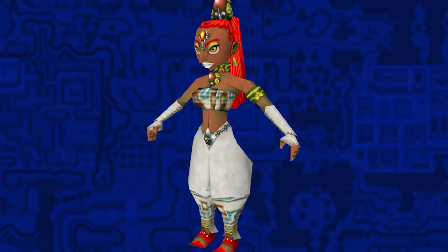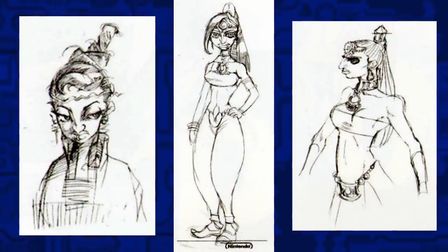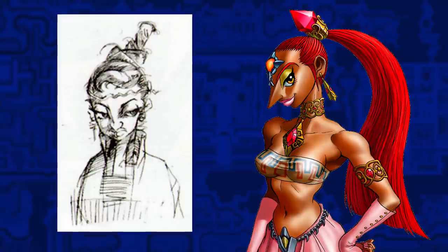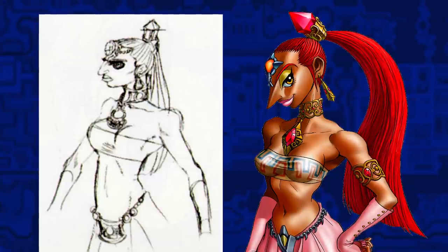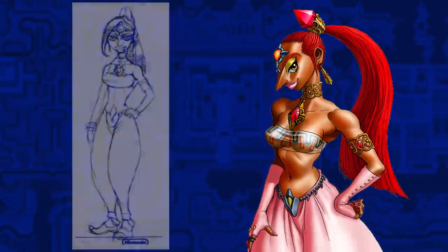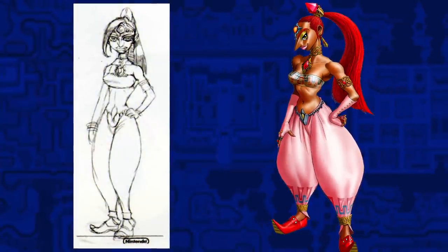Now let's look at the more prominent Gerudo, Nabooru. She has three different pieces of art from the development days: one featuring a more clothed variant with her hair looking rather different; another, likely newer, with her clothes in a similar fashion to the final game but with a different-looking face and jewelry lining the top of her pants; and then a version similar to the final game except she has a hair bang.